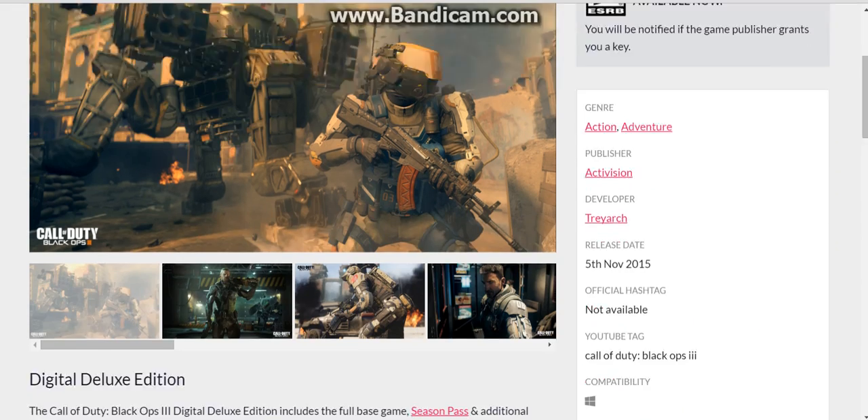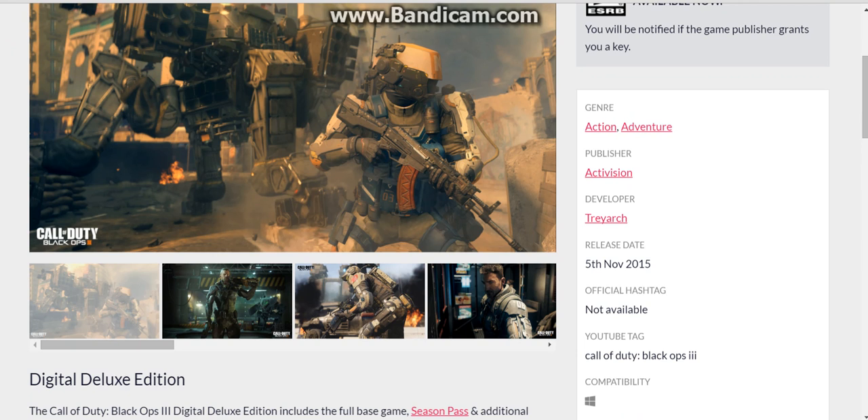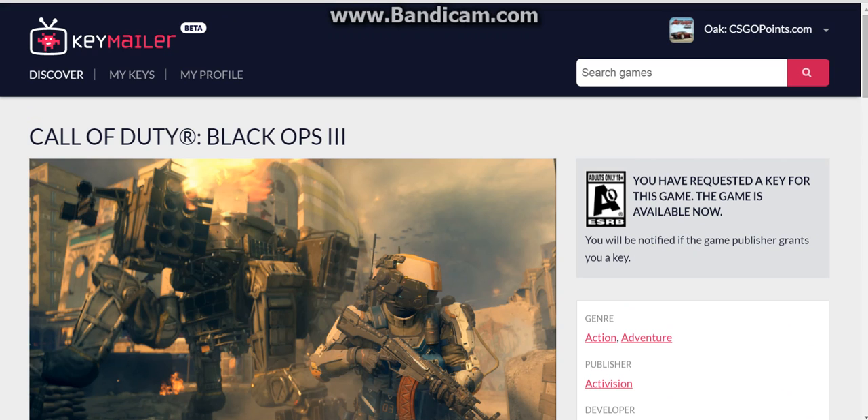You can literally just request it, but you have to get accredited first. I'm not going to explain that - you can just go on keymailer.co and look at all of this stuff. I'll put the link in the description. It's very, very awesome - free Steam keys just for having 50 subs on YouTube.